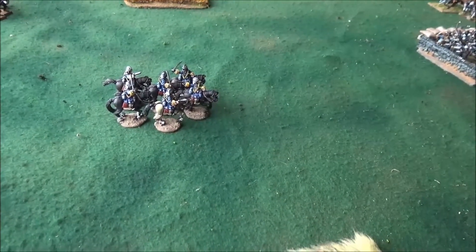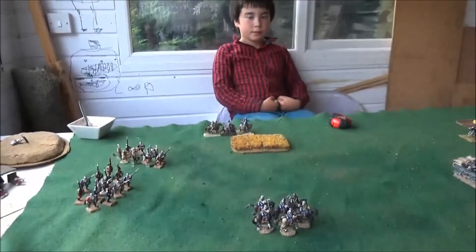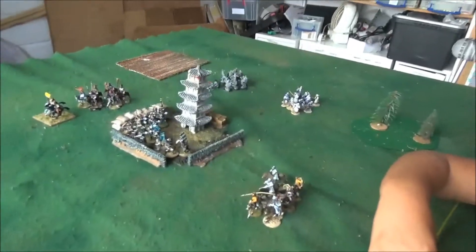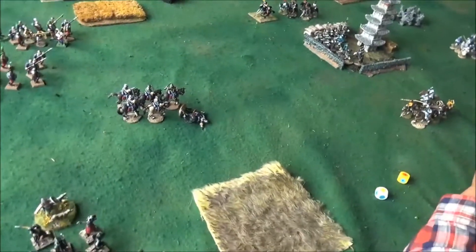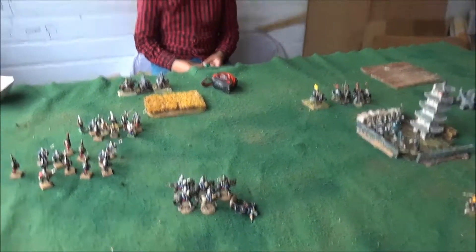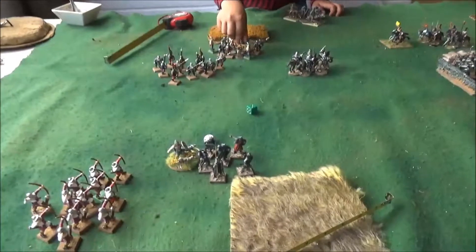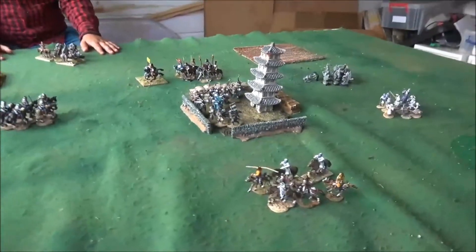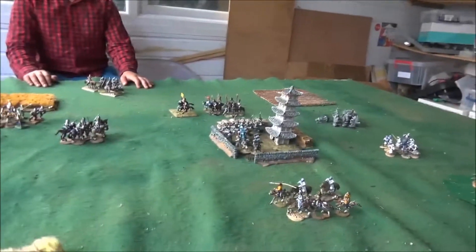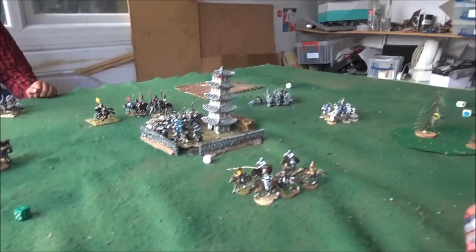Two good activations to start: cavalry come steaming up. The archers took a long shot at the cavalry — needed sixes to hit — and we got two dice showing hits but not enough to damage them as they're sergeants. Over to Arnie: cavalry moved and we got a shot off. Hit the cavalry — first casualty — but they passed their morale tests. Now the attackers are looking difficult as I need to defend my base.